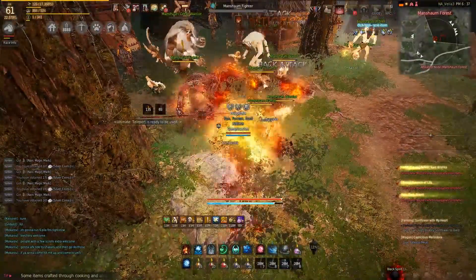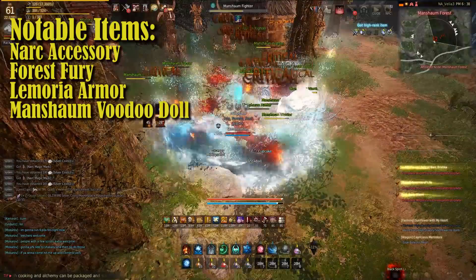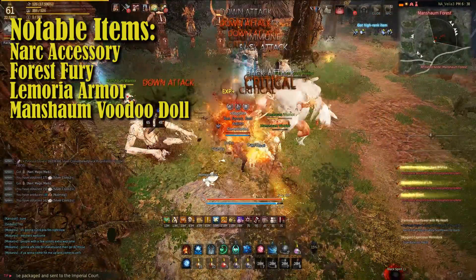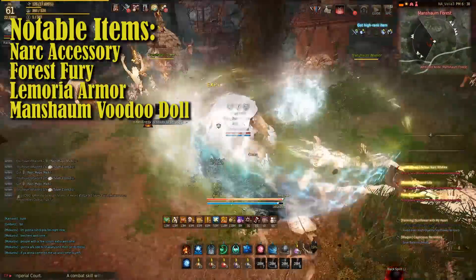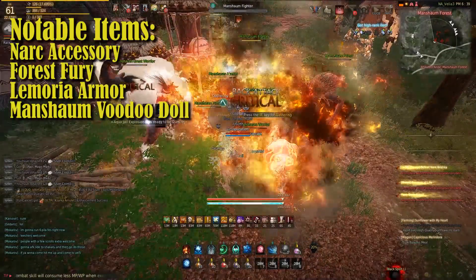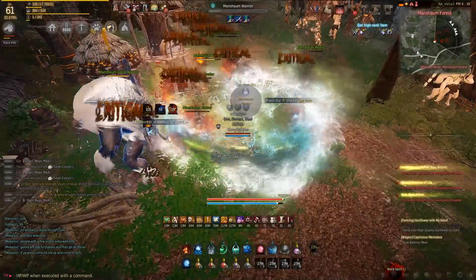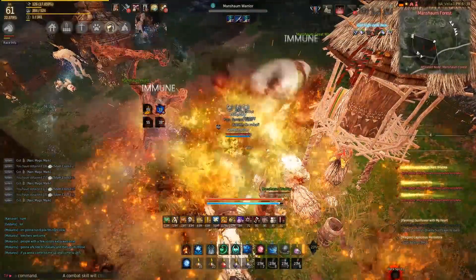The notable items that drop here are Nark Accessories, Forest Furies, Lemuria Armor, and Manchum Voodoo Dolls. In our tests and calculations, we don't actually include the Forest Furies because there are way too many up on the market right now. We do include the Nark Accessory, Lemuria gear, and Manchum Totems, but we do not include the Forest Furies or the Guardian Stones that drop here.